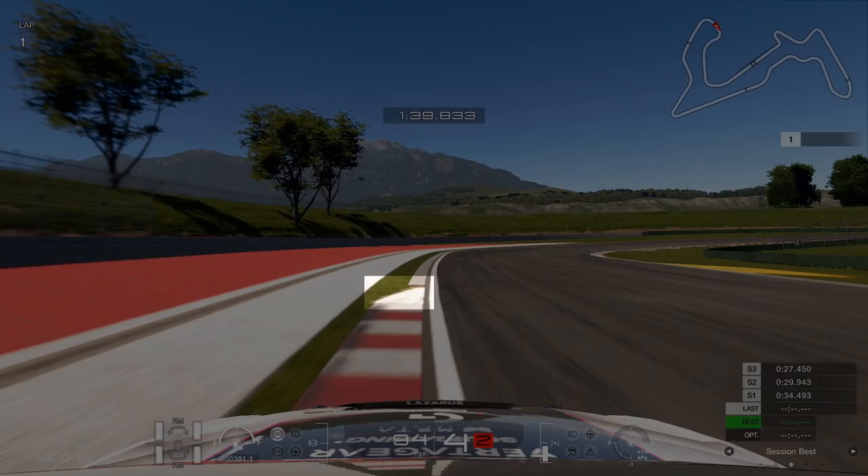Your brake marker for turn 15 is the end of the curb — right in the center of your screen, slightly to the left if you're positioned more to the right. Dab the brake and chuck the car in. Similar to other corners, if you can get your wheel on the inside of the curb it will drag you around a little bit more. That really helps for turn 16, the opposite corner — going from a right-hander to a left. If you can straighten that up and get into the left, especially in a rear-wheel drive car, it will stabilize you significantly.